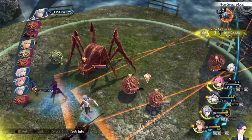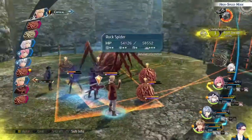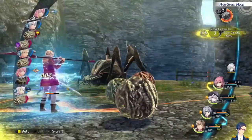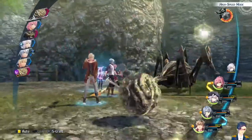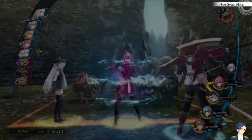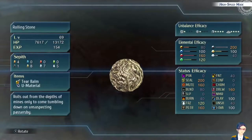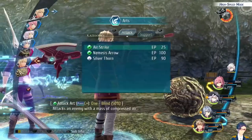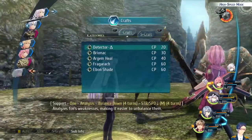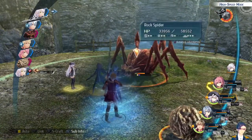It should only take a couple turns to finish off all of the Rolling Stones. I'm going to skip some of the battle animations to make it a little bit faster. Just try not to use any of your crafts in this battle — you want to keep your CP at 200% so that you're ready to finish off this Rock Spider when you get the chance.